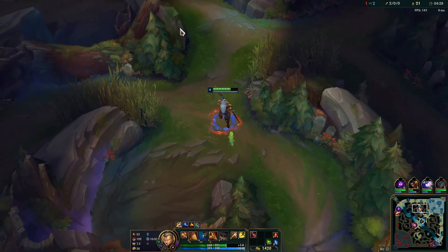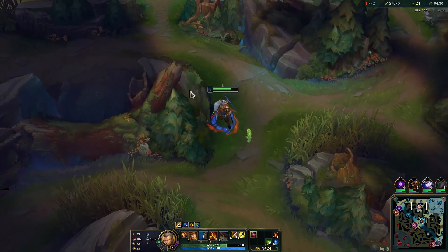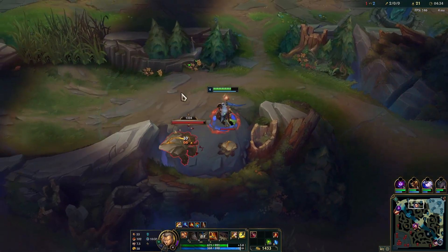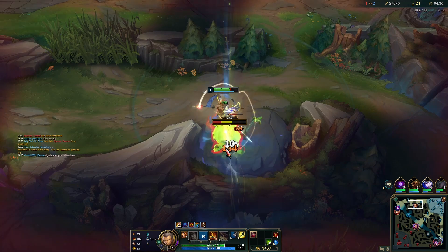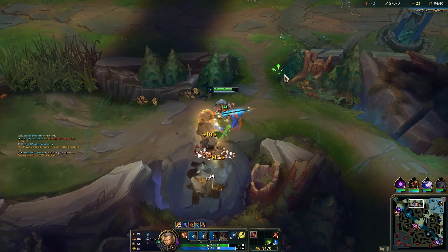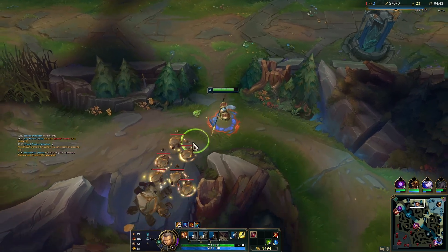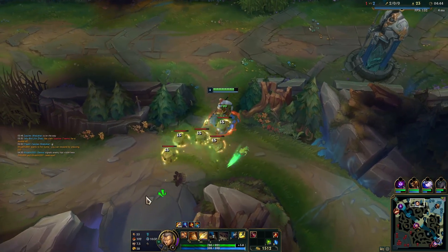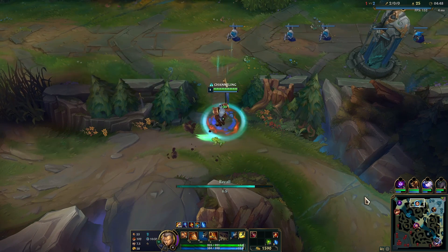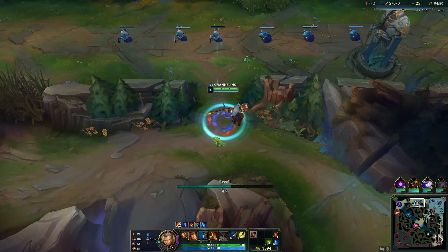For Teemo, you just want to auto attack him until he blinds you, and then use your abilities — because you won't be able to hit him with autos after that point. We're good, we're going to back after this — we don't have anything else up. We'll head to get our bot side camps.